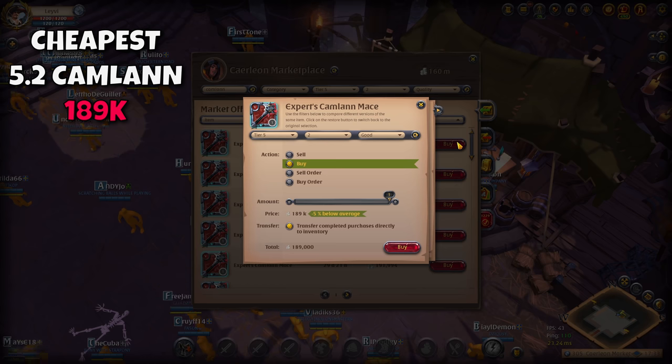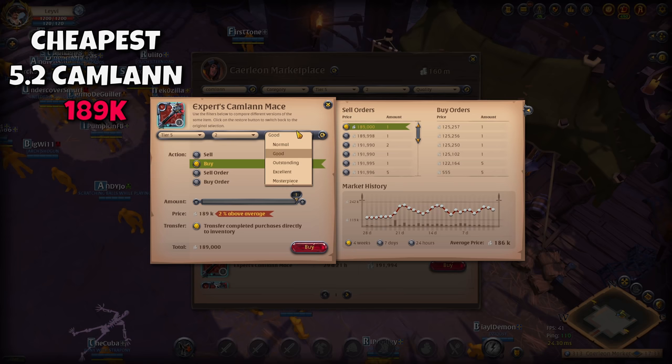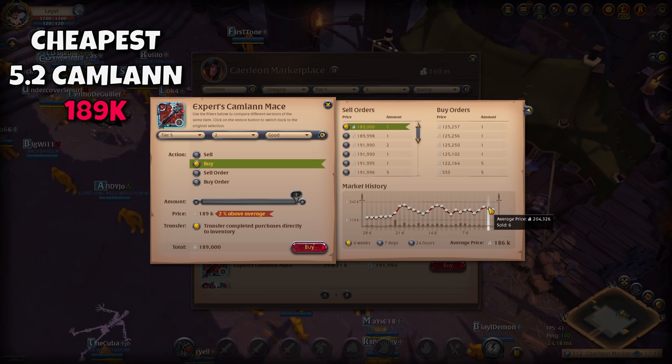This is the price of the cheapest 5.2 Camelum mace on the Carleon market right now. If we check the market history by clicking on this little arrow here, we can see the average trade price over the last 24 hours, seven days, and four weeks. Keep in mind the quality can also be changed from normal all the way to masterpiece, each with their own market history. If you hover over the little dots, you can also see the quantity of sales for a specific item over a certain time period. The market history will provide you the necessary information on what items are typically going for and whether they're actually being bought.